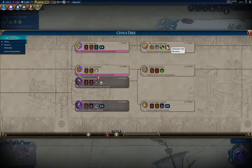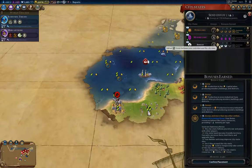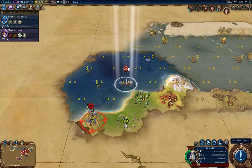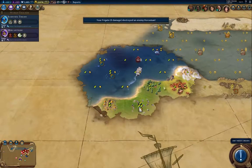I kind of want natural history so I can find the antiquity sites, so that's what I'm going to do. I'm just going to kill that barbarian there.